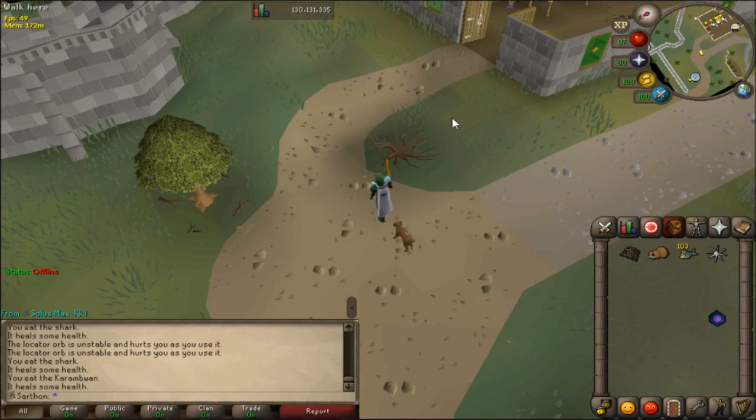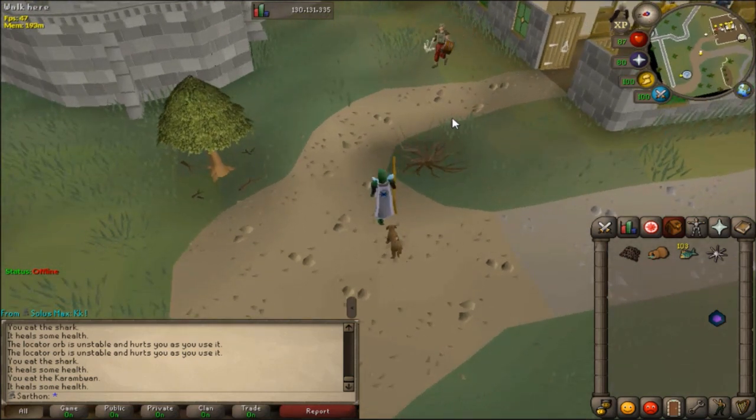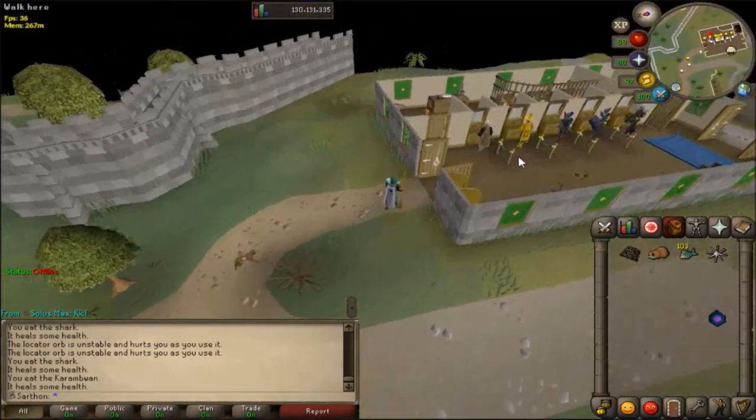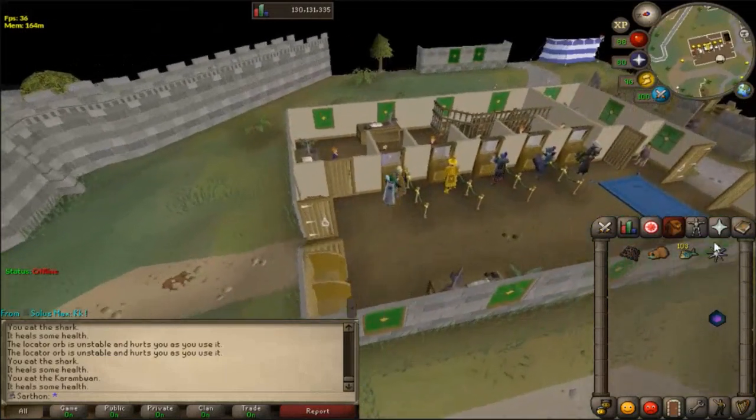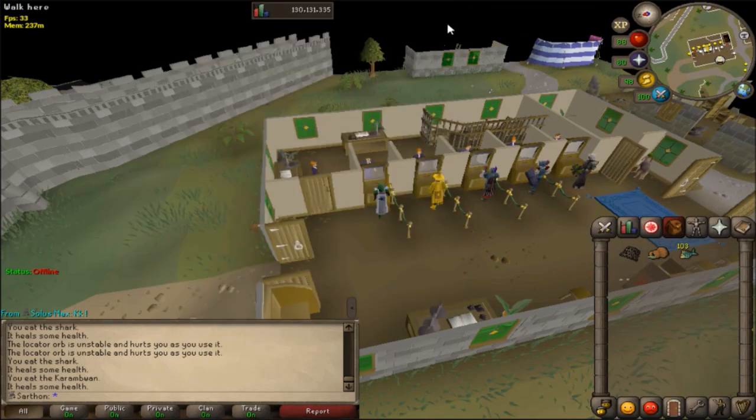If you're a hardcore Ironman, I suggest that you do not boss unless you do have Karam Wands, because there are going to be situations — for example, when you're soloing Bandos or Zammy — where you need a one tick 38 HP heal, and it just saves your rear end. That's why they're very popular and why Ironmen use them. I'm going to show you the requirements and how to fish them efficiently.